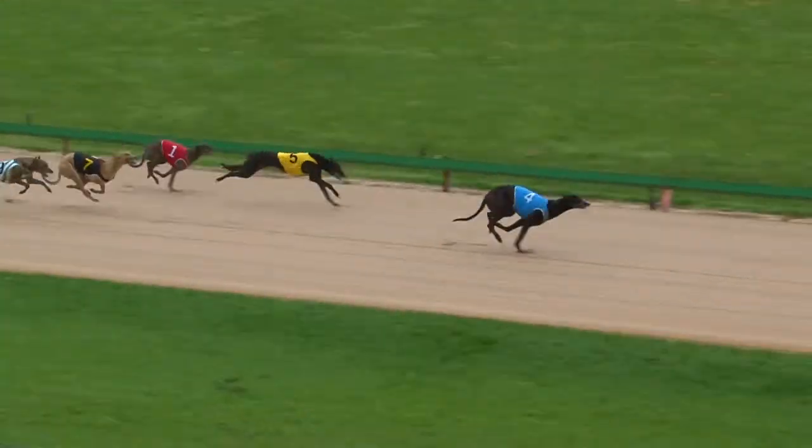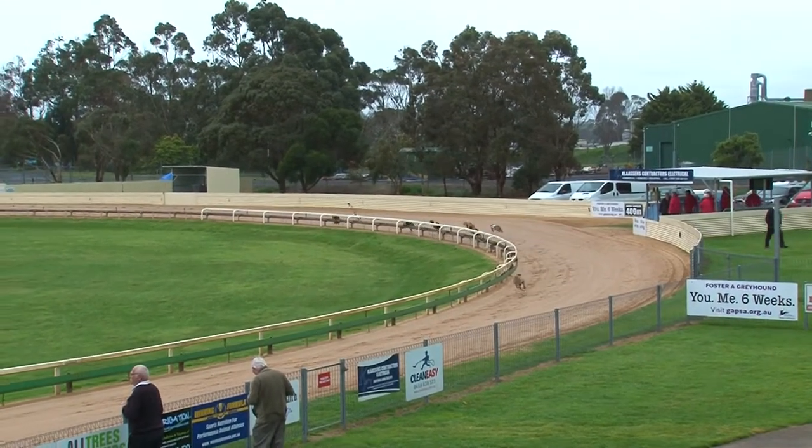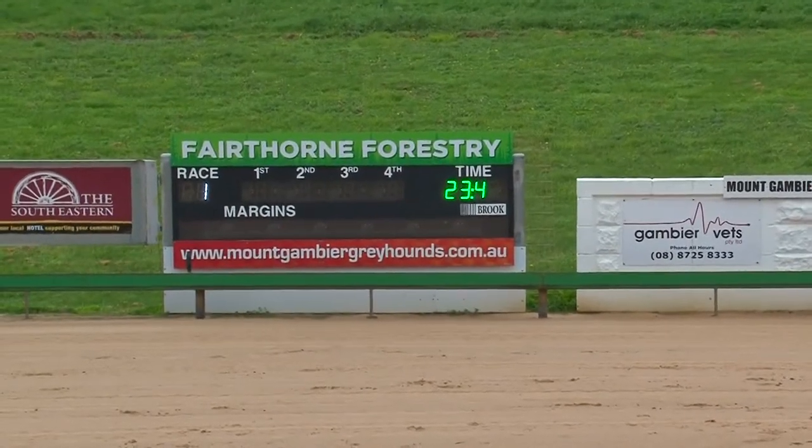Dappled Light to second with Keane 1, but it's all Clyde Jacket, and Clyde Jacket won it easily. Beat home Keane 1. Third, Beat Max Bazzar, just from Dappled Light, and Molly's Burner, Dancing Field trailed them in. They run around 23-40.